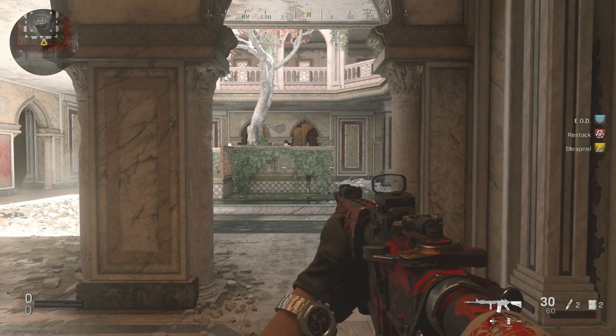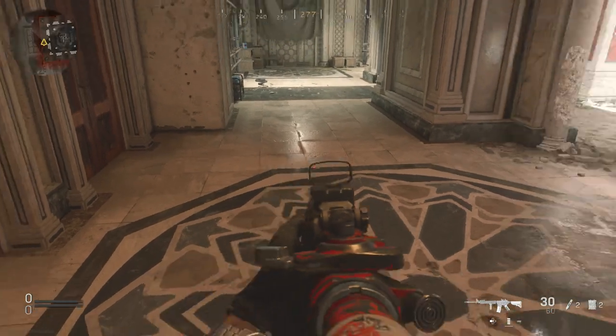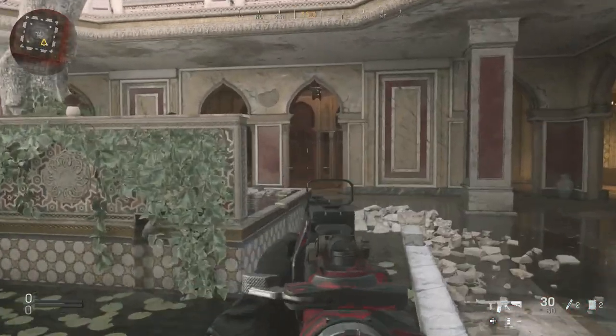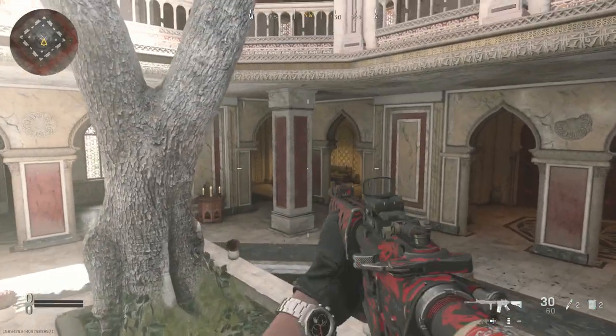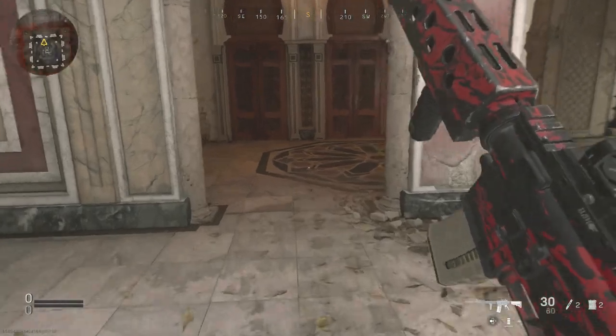One enemy is going to spawn here, one here, one right here, and one right here. I'm just going to run through this map exactly how I'd probably play it to start. Oh my god, it's so much smaller than I actually thought. Look at the mini map — the whole map fits in the mini map. That's actually insane.